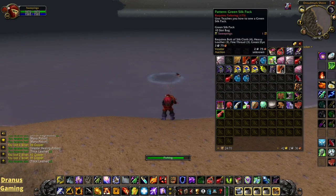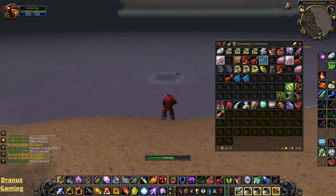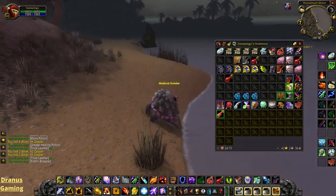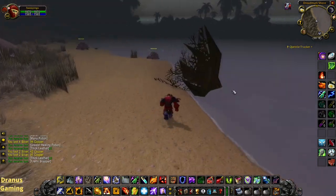So we got a couple of green recipes. This one is also a little bit lower level than the recipes from the mithrilbound trunks. But we also got a lot of mana potions. They can sell for a little bit on the auction house. Lots of mageweave as well. Also some heavy leather of course, some greater healing potions — always nice to have them — and some thick leather here.